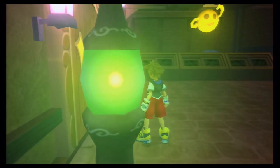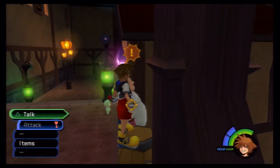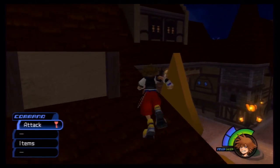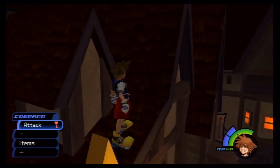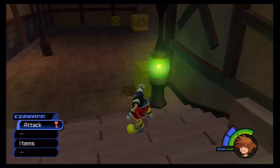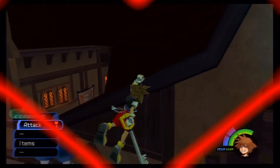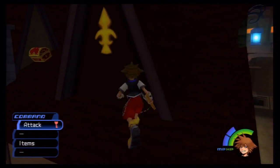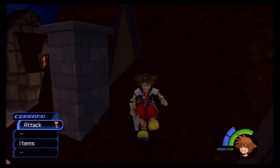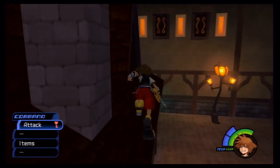If you talk to this NPC, you'll see they want to open a synthesis shop. Jump on this barrel, then onto this house. Jump from here and Sora will kind of hang on, and you'll find a chest up here — inside is another postcard. That's pretty much all you can find in this little spot.